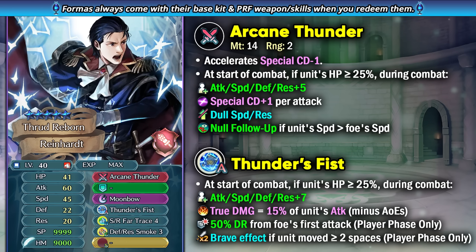If you don't care about skill duplication then I guess you could try and get him. But unfortunately, even in this Hall of Forms, he's going to be missing out on two key things that he requires for his peak build: Arcane Euphoria and Far Trace Echo. You're not able to get any of that in Hall of Forms, so you will need to give that to him afterward. His weapon, Arcane Thunder, is a decent weapon giving him minus some special cooldown and plus 5 to all stats. It also gives him special charges per attack, ignores any visible buffs of enemy speed and resistance, and has speed-based null follow-up built in. Arcane Euphoria is a much better weapon for him because it gives him even more true damage which can stack up with Thunder's Fist and other options, so that is generally the pick for Rearmed Reinhardt.